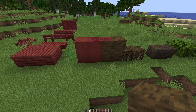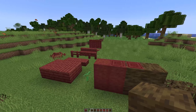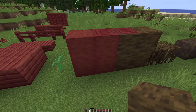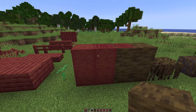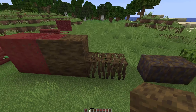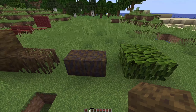Next up we have mangrove. There is a lot to go through so we're going to go through all these blocks as quickly as we can. We obviously have the logs and the wood here, and then the stripped variants as well — they look absolutely fantastic, a very reddy orangey-pink kind of colour. Then we have the roots and the muddy roots, which are a fantastic looking block.